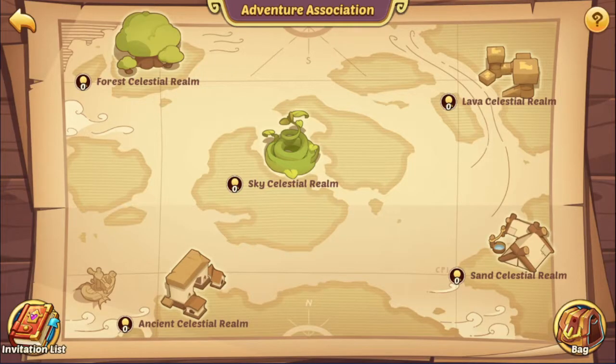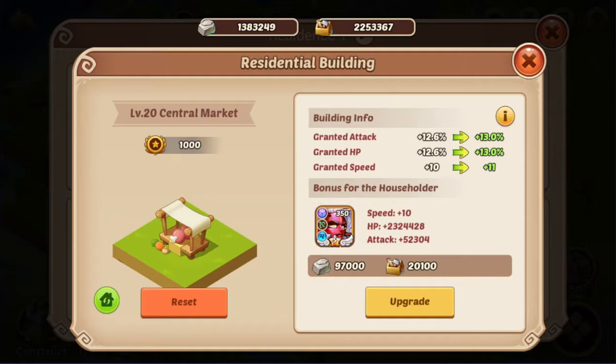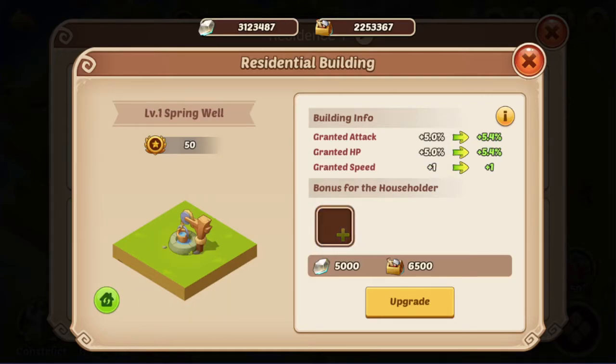So which one to pick in here? Let's check out the tenants really quick. As you already know, tenant spot 2 and tenant spot 4 include transcendence heroes, so this is our main focus when gathering resources. Tenant 2 needs stone and fluorite for tenant 4.